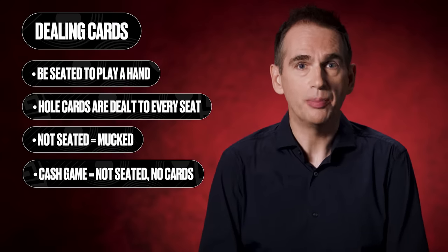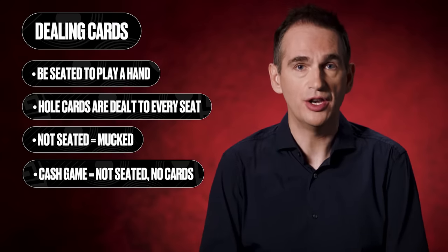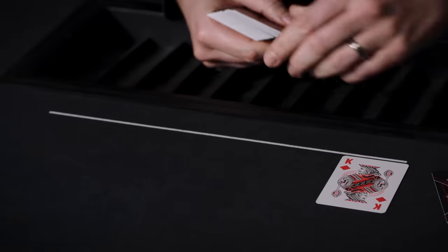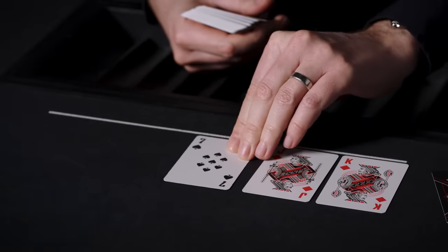Hole cards are dealt to every position at the table regardless, but if a player hasn't taken their seat before the last card is dealt, the hand is automatically mucked or folded. In a cash game, a player won't be dealt any cards if they're not at the table. After the first betting round is complete, you're going to deal the flop. To do this, simply discard the card on the top of the deck, then deal the next three cards face up in the middle of the table.